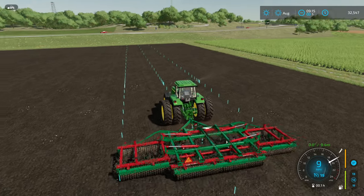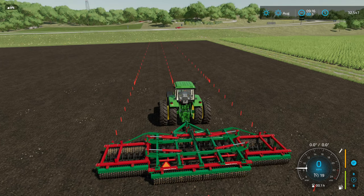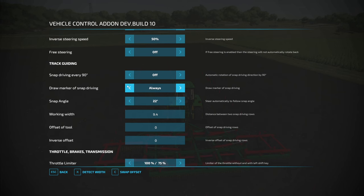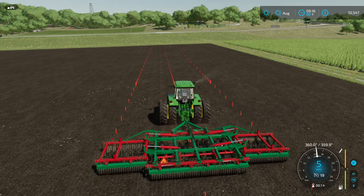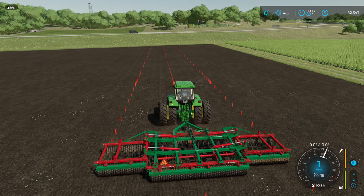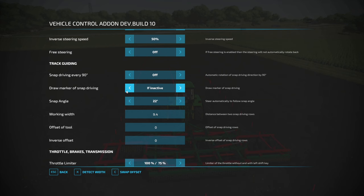Once you have the Vehicle Control Add-on, all you literally need to do is push Control W. Let me stop the tractor here — I have it set so it shows the lines all the time. The normal default state should be inactive, so let me get them to go away. Anyway, to use the Vehicle Control Add-on you push Control C.